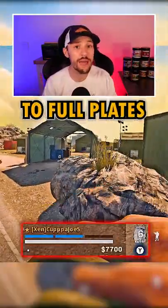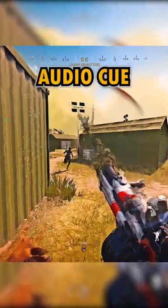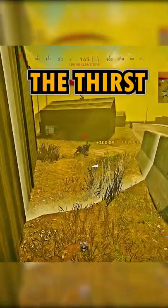Now I've just reset the fight. I'm finally back to full plates and I'm able to challenge again. I peek the right side to see what I can find when I get an audio cue that he is pushing from the left, and I'm able to get the down and the thirst.